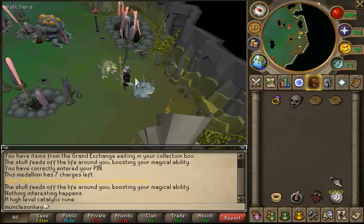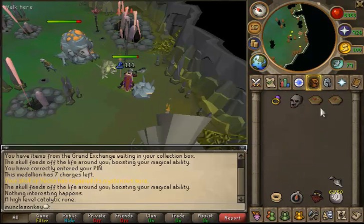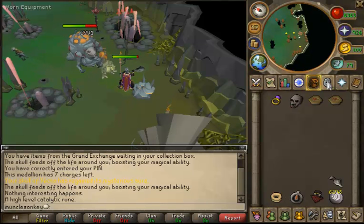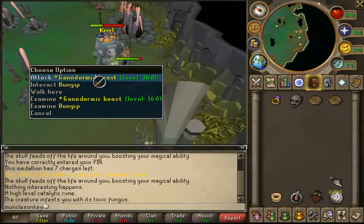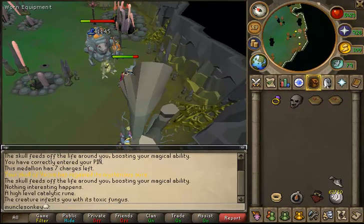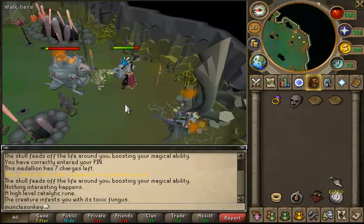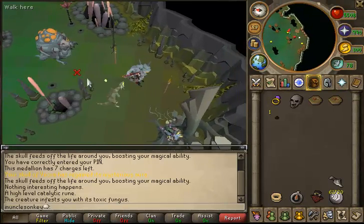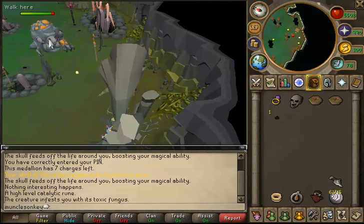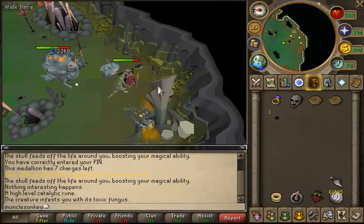Once you're here just attack the Ganodermic Beasts — I use the air surge spell because it only uses air runes. One interesting thing: if you are using an Armadyl Battle Staff which provides unlimited air runes and you have a Bone Crusher, a Demon Horn Necklace, and non-degradable armor, it is actually possible to stay here forever without banking. You get enough prayer from the Bone Crusher and Demon Horn Necklace combo to soul split so you will never run out of health. It's about 2 million an hour here and fairly AFK, just camping the one Ganodermic Beast right by the entrance — very worth doing if you have 95 Slayer.